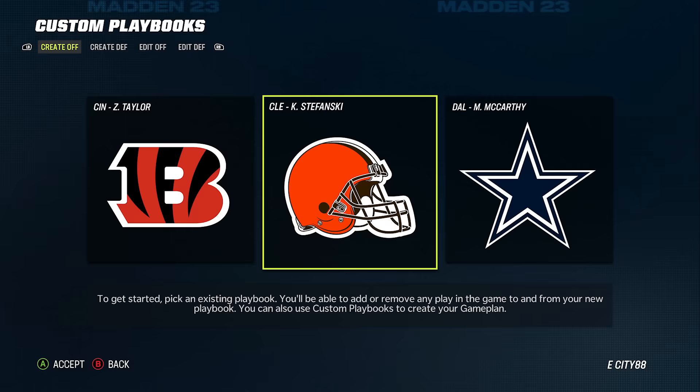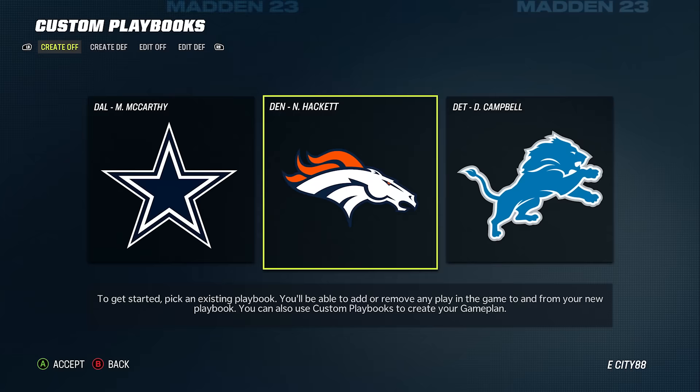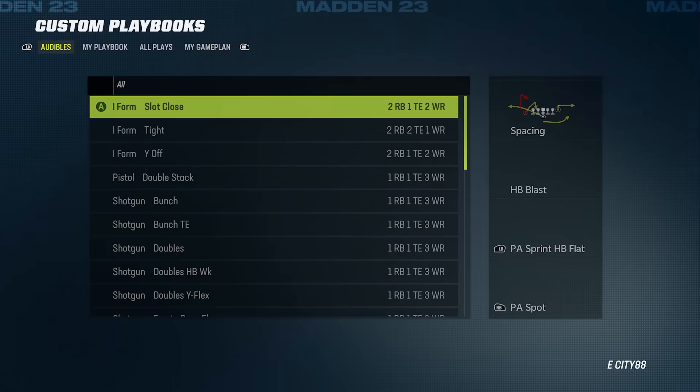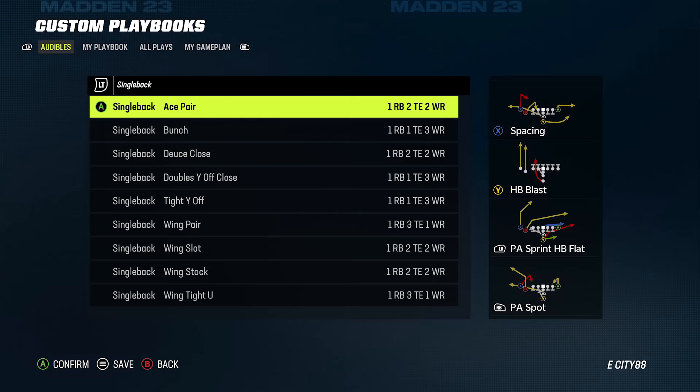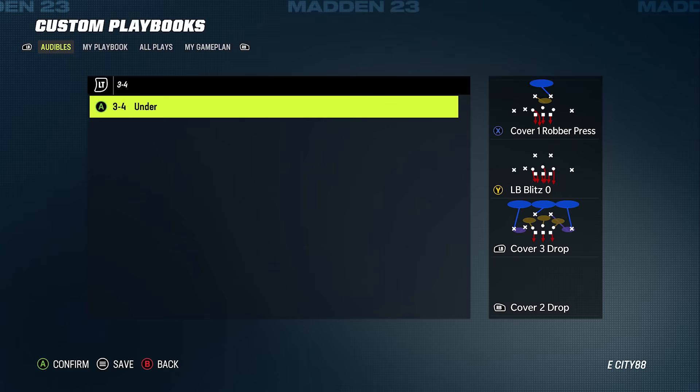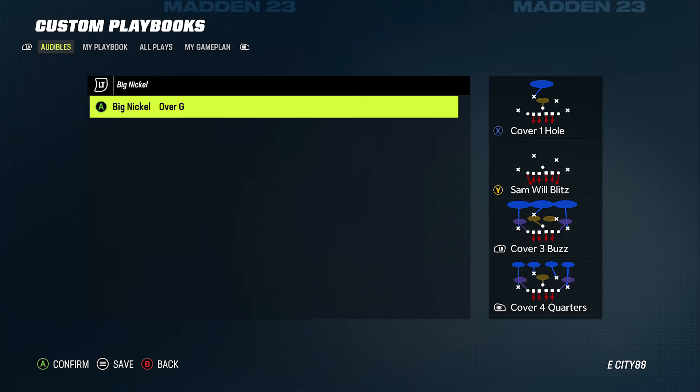Number four: the best playbooks to use. I did an entire standalone video on this linked below, but here are a couple good ones. On offense, check out the Lions playbook — it's the most balanced in the entire game, with the best shotgun formations and a bunch of really good under center formations as well. On defense, use the Chiefs playbook, another very balanced playbook with good nickel formations. It also has a combination of 3-4 and 4-3, plus dollar and dime.